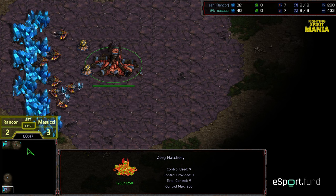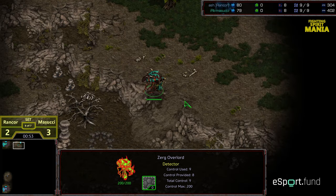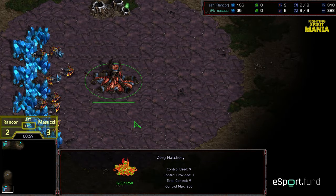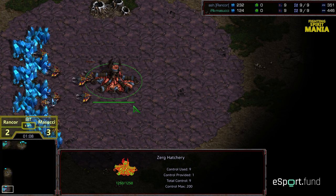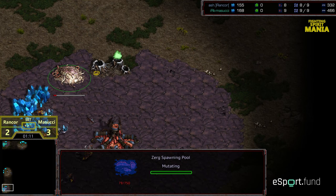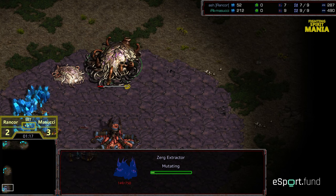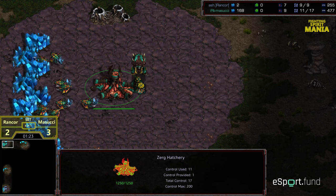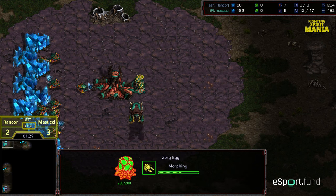Rancor's got to win two in a row to stay alive. Rancor looks like he's going to have the overlord scouting advantage, with the overlord making its way into the upper right hand corner for Masuchi. This is Fighting Spirit — what a barn burner. The Zerg equivalent of a barn — maybe the extractor? Extractor burner. Nine pool once again for Rancor, that has been his bread and butter.